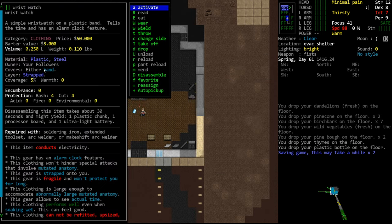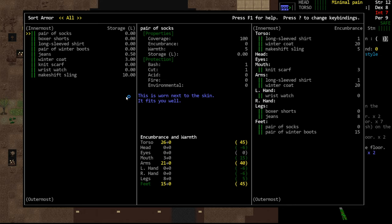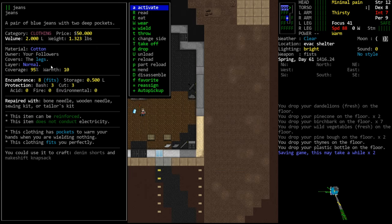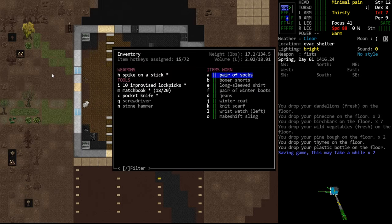Our boxers are the close-to-skin layer; our winter coat is the outer layer, meaning you can comfortably wear things underneath it. There is also a strapped layer – wristwatches count as strapped. Coverage determines how much of a particular body part is covered. Our legs are 95% covered by our jeans, so most of our legs are protected.